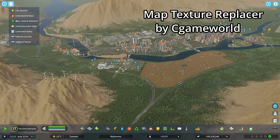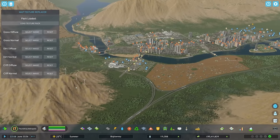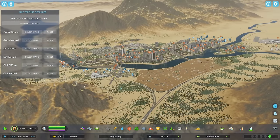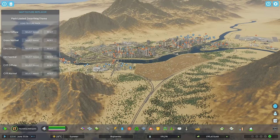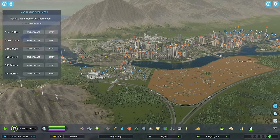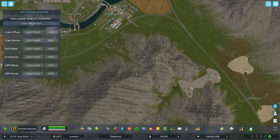Continuing with the backpack mods, there is the Map Texture Replacer — this is basically Theme Mixer from Cities Skylines 1, although right now it's very limited, kind of like a proof of concept. You can change only certain map textures without changing any parameters, but it's interesting to see how you can already improve some textures, especially Cliff. It comes with its own Desert Map theme, and you load texture packs via a standard file dialog. The mod is a little unstable right now and sometimes you might lose the theme, but there's also a pack made by Chameleon based on a CS1 texture theme.